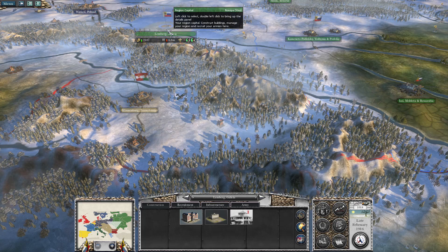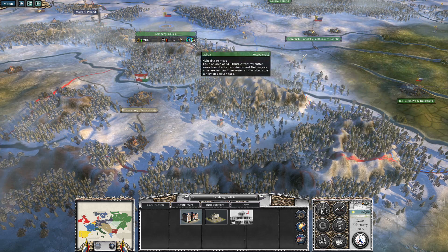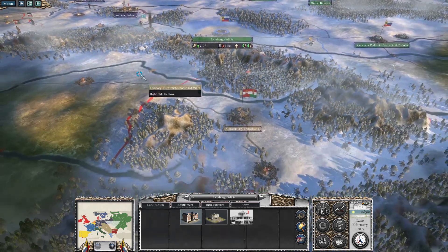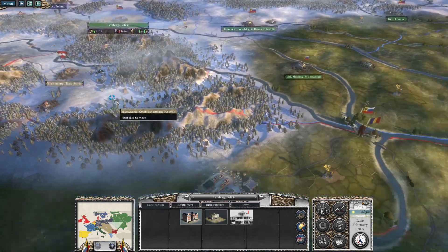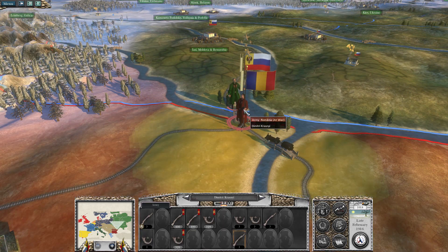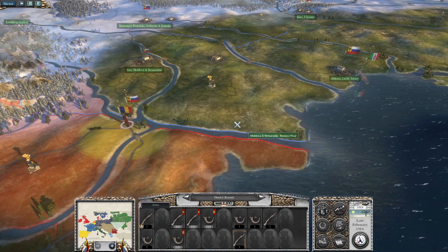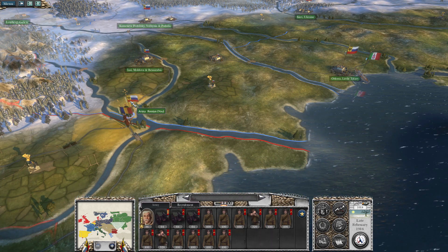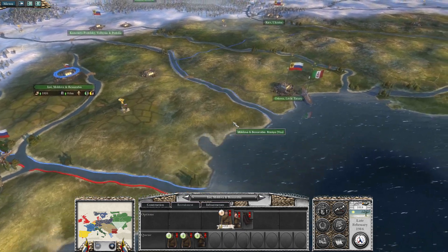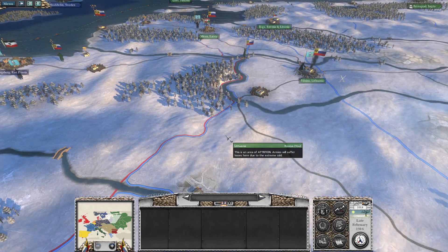My target for the army in Lemberg was actually to move down to Klausenberg, through the mountains here rather than go back. We're gonna have to set up a garrison, most likely defeat this German army, put the garrison in, and then move down and capture this. The Romanians have bolstered their army with elite units — now it's a full stack — so it's gonna be really hard to cross that bridge. It's probably gonna be a very long and costly battle.